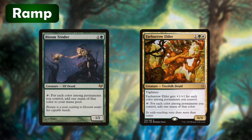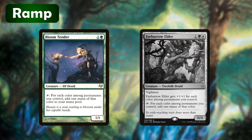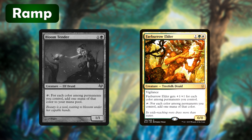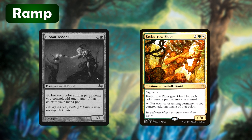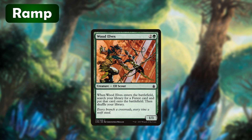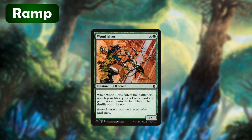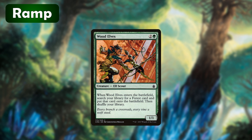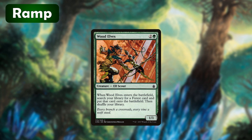Bloom Tender and Faeburrow Elder are also great ramp cards. Bloom Tender is a two-drop that has the potential to tap for one of each of our colors. Faeburrow Elder's ability does the exact same thing but it requires white mana — interestingly, that color requirement actually helps it tap for one more mana on its own than a Bloom Tender would. The last creature ramp card we're running is Wood Elves. This creature is great not only because it puts a Forest card into play untapped, but also because it's a creature that can be reanimated, allowing us to use it more than once to grab our dual lands and quickly set up a stable mana base.